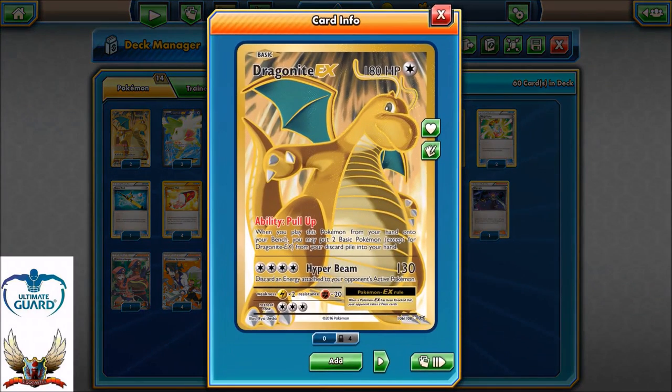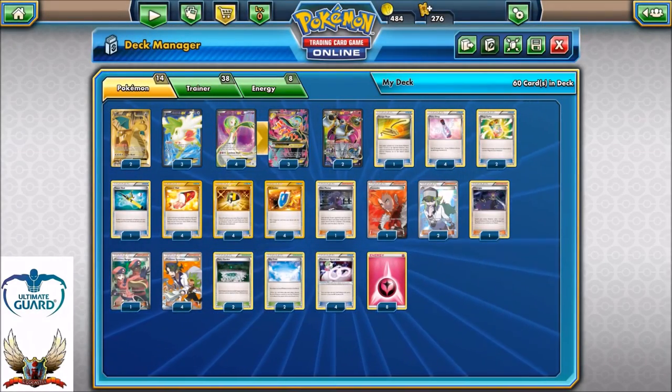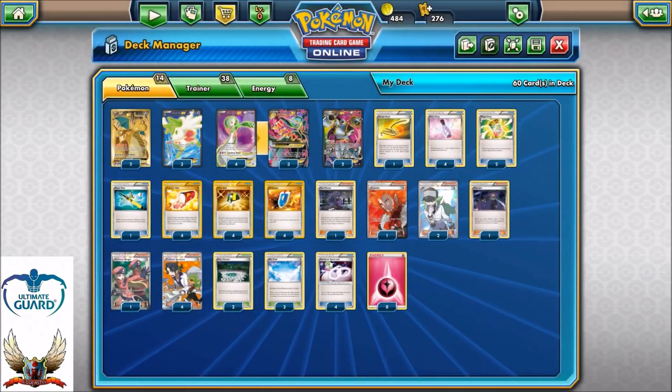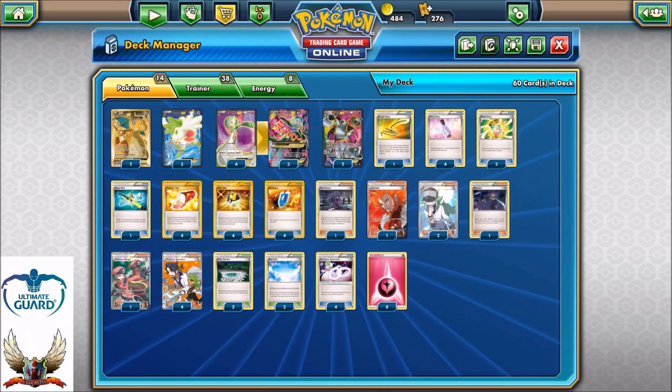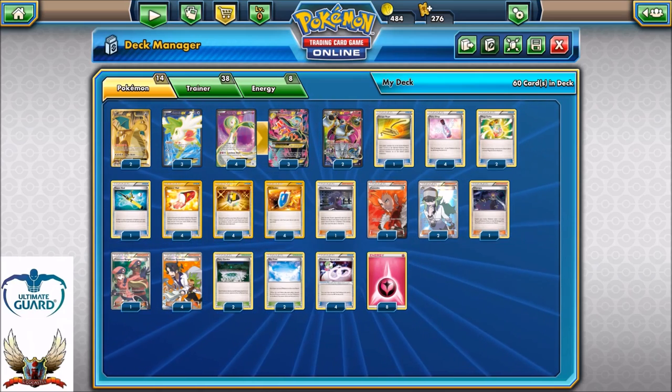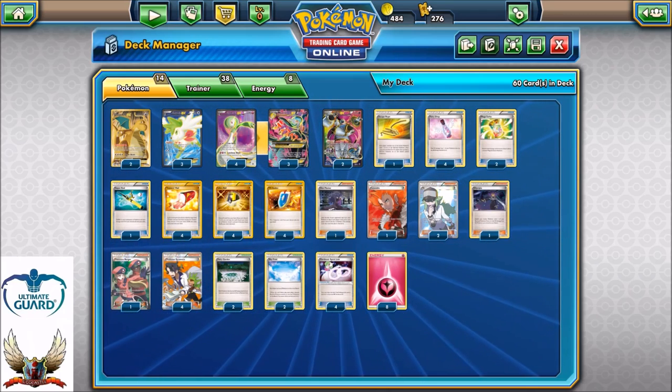You have two copies of Dragonite EX with the pull-up ability, which says that when you play this Pokémon from your hand onto your bench, you can put two basic Pokémon from your discard pile to your hand. It's very important because with that Dragonite you can grab some Shaymins, some Hoopas, and have multiple support cards in your hand each turn. The only thing that can stop this deck might be Garbodor, but you can just one-hit knockout Garbodor with the Luminous Blade, so it's still not that bad.